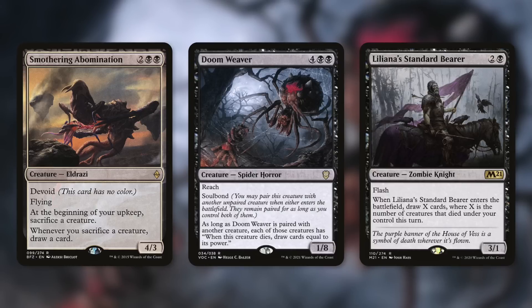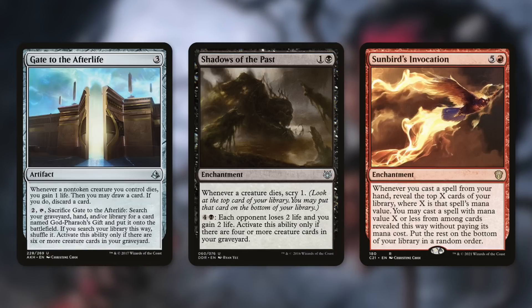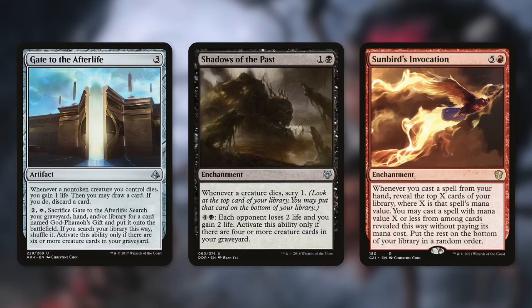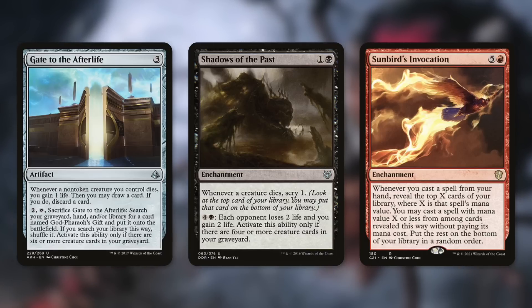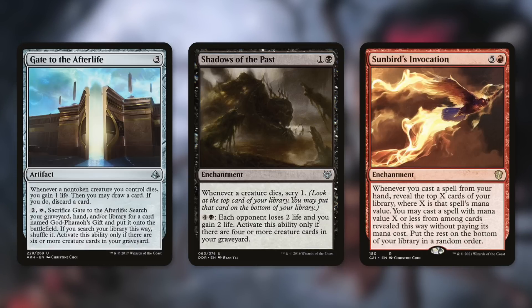Perhaps the biggest draw spell is Liliana's Standard Bearer: flash, and when it enters the battlefield draw X cards where X is the number of creatures that died under your control this turn. We're cycling creatures — they come in, die, come back, die — so our creature death count will be incredibly high. Gate to the Afterlife lets us loot whenever a non-token creature dies. Shadows of the Past gives scry one whenever any creature dies. Sunbird's Invocation lets us cast spells off the top of our library whenever we cast from hand, which with constant recasting is massive.